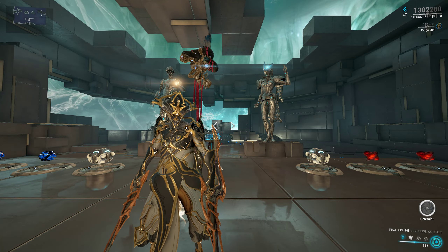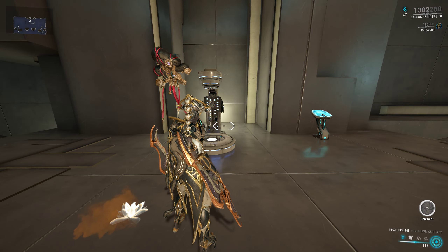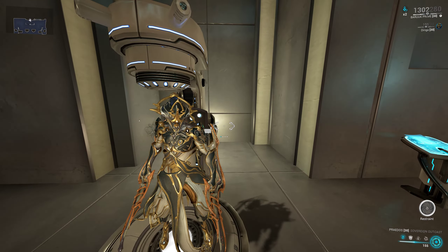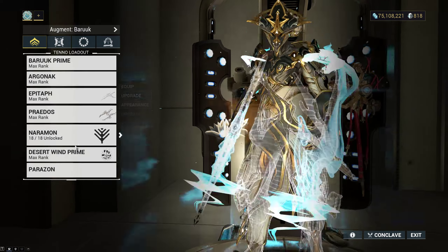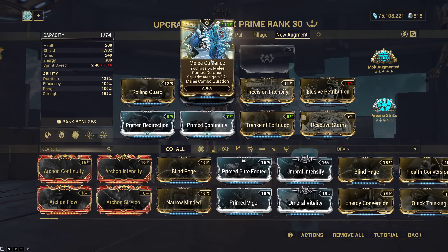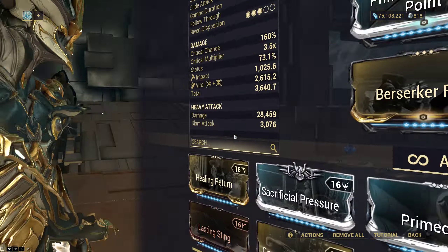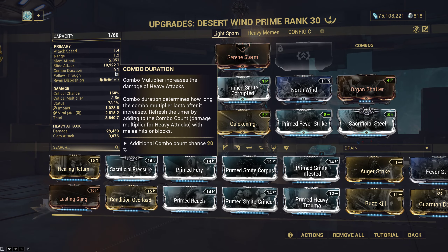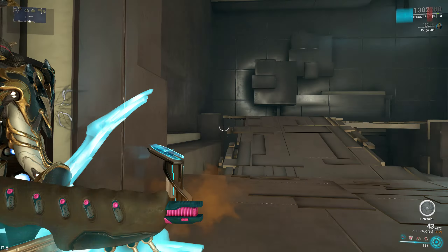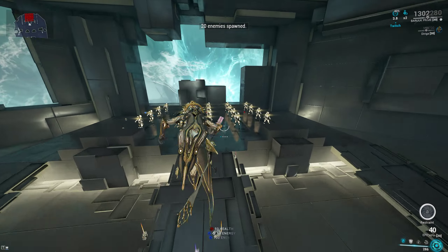You probably remember the original version of this before tandem bond existed, where I put out a build over two years ago. You could use melee guidance to get negative combo duration on your Desert Wind so that it would never build combo no matter what. This said negative one yesterday, now it's at 0.1 — just to give a demonstration of what I was aiming for when I originally made these builds.